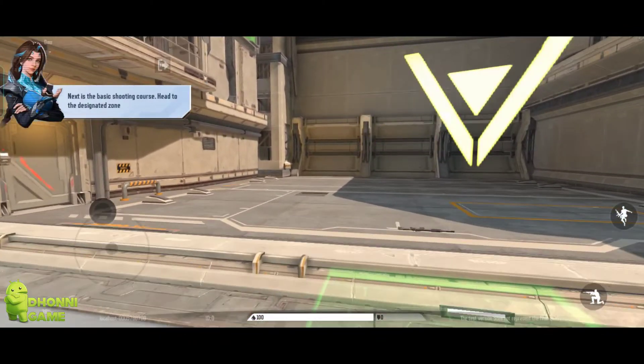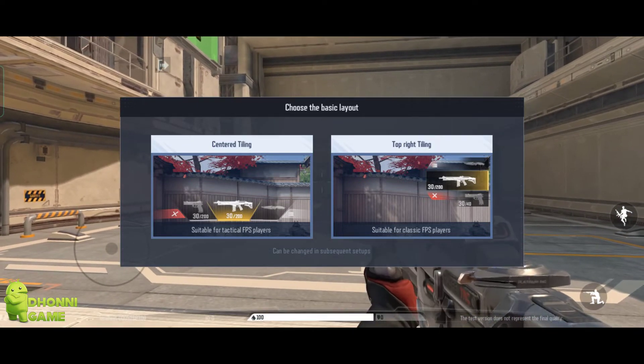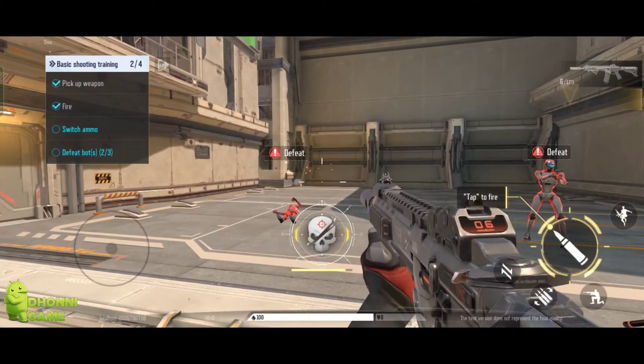Please proceed to the firing range. Please select the control layout. Tap the fire button to destroy the robot. Headshot. Two kills remaining. One kill remaining.